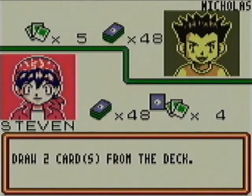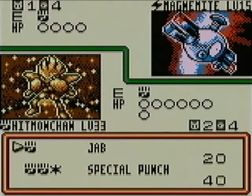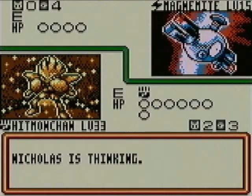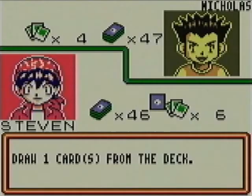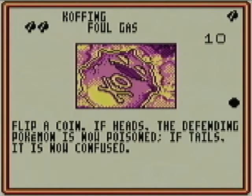In any case, let's play Bill. So Koffing — here's one we haven't seen before. Koffing, it's a Grass type. This is well before they switched Poison Pokemon to Psychic. And it has 50 HP. It has a two Grass energy attack, 10 damage. And this one always has a special condition, but it varies. If you get Heads, the defending Pokemon is now Poisoned. If Tails, they are instead Confused. So either way you get a special condition. Still, for two Grass, not really all that great.